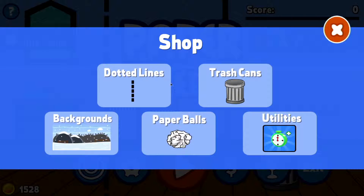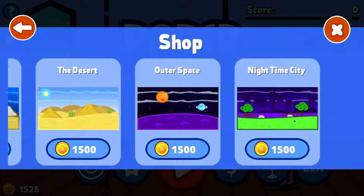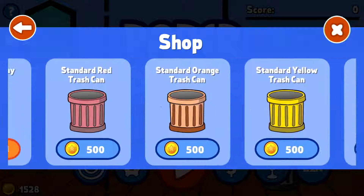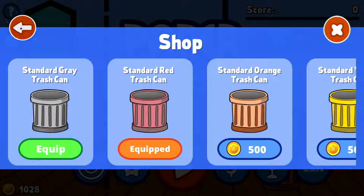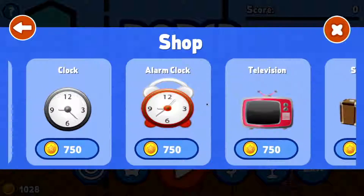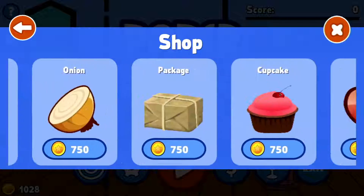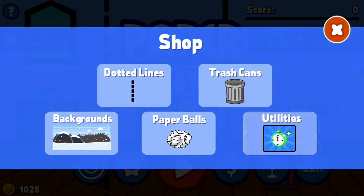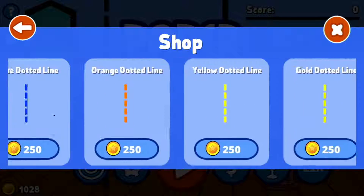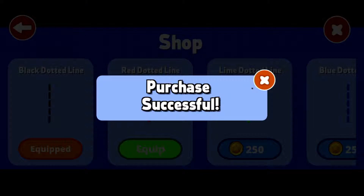Let's check what these do. I guess you can purchase backgrounds and such. Good variety. Trashcans? Just different colorations. Surprising variety on the balls — my god, this is disconcerting how many actually are available. Holy crap. Got enough variety of color. I'll just pick a dotted line.